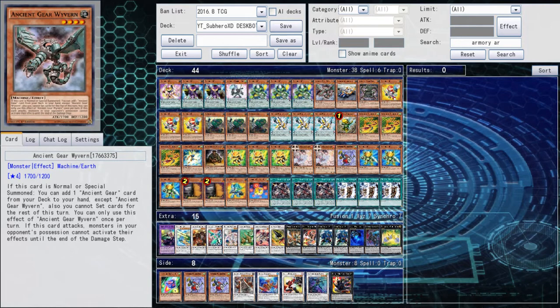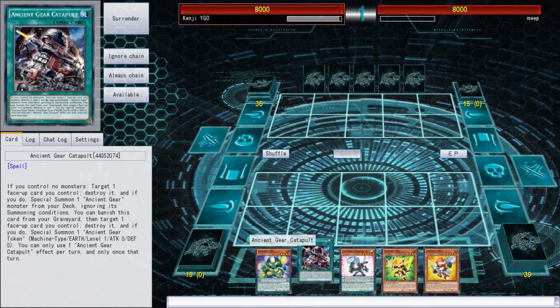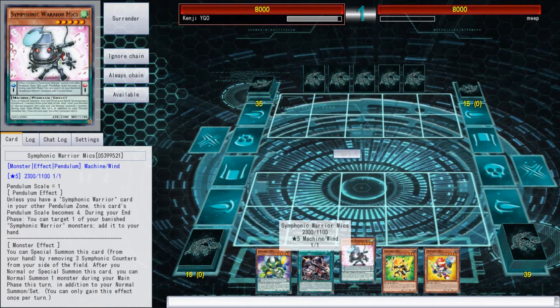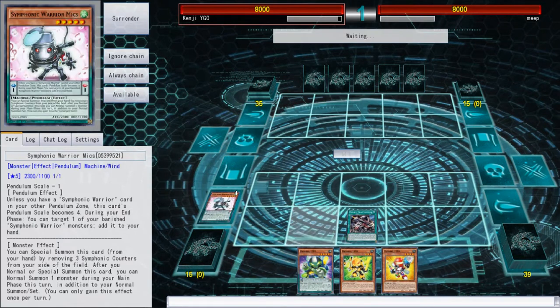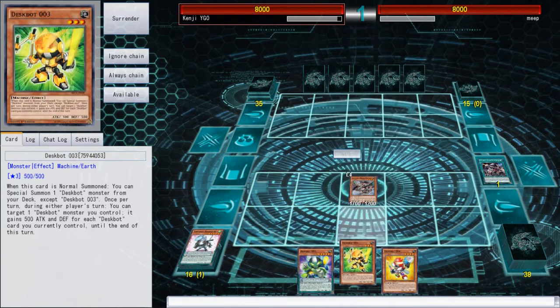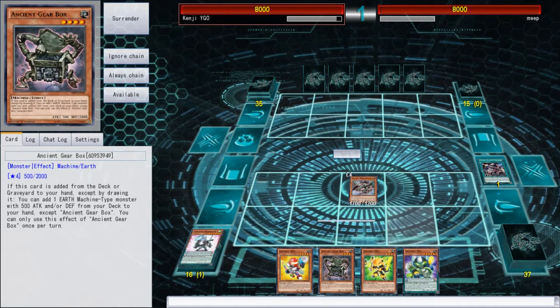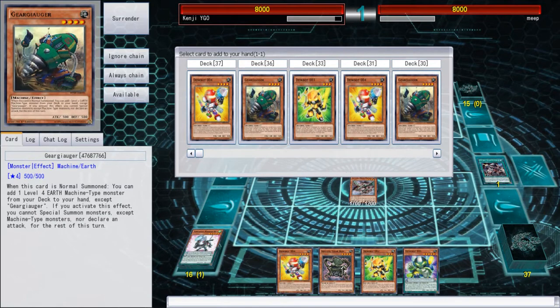Let's get into the duels. I can put you in the extra deck, special summon an Ancient Gear, and get that box. We can go Catapultation, special summon Wyvern - because Wyvern is awesome - then use its effect to get box into hand, and then we can pendulum summon.